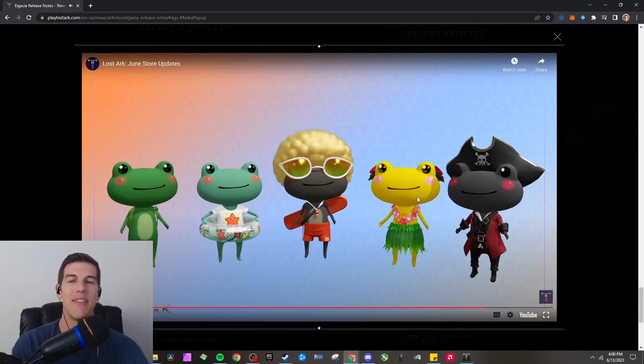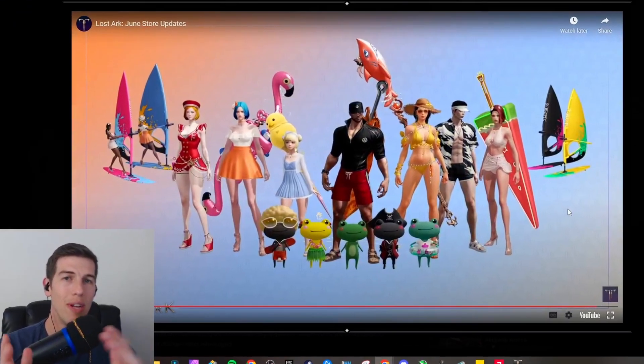I'm definitely going to be getting one of these mounts as well, and these five little froggy dudes — I don't know which one I'm gonna get yet. I didn't get the pirate star last year so I'm probably gonna get the pirate one. I'm definitely going to be buying the pack when it comes out because I want the wallpaper, and I'm sure the wallpaper comes with a mount and a swimsuit of your choice.